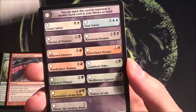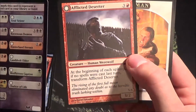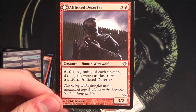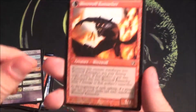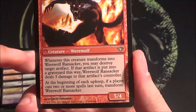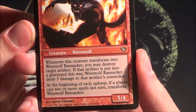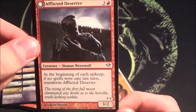Here we have the checklist and the double-faced card. You start off with a 3/2 for four mana, and if no spells were cast in the last turn you can transform it into a 5/4 werewolf. When it transforms, you can destroy an artifact and deal three damage — like a Smash to Smithereens. It can also flip back. That's how it works and still works in Shadows over Innistrad. Not a bad card at all.